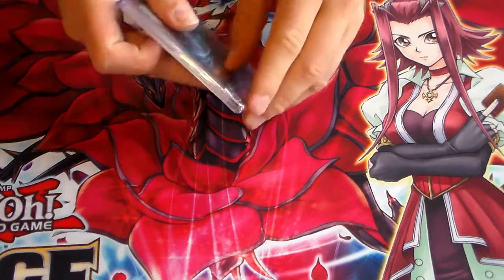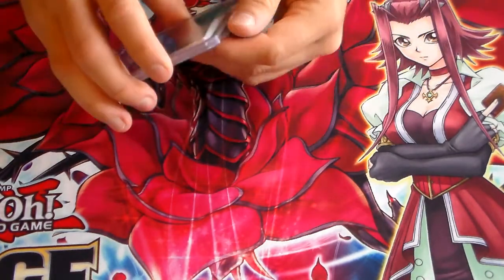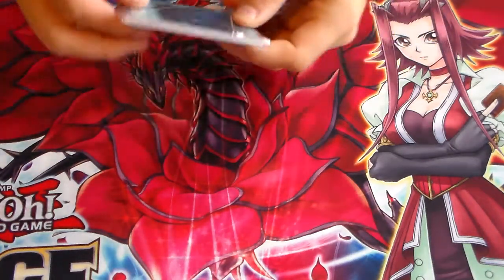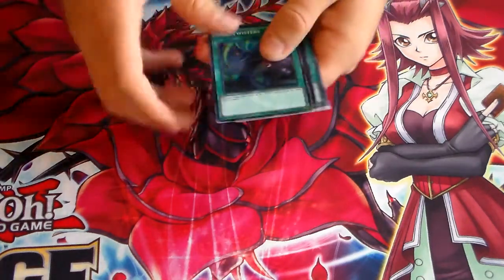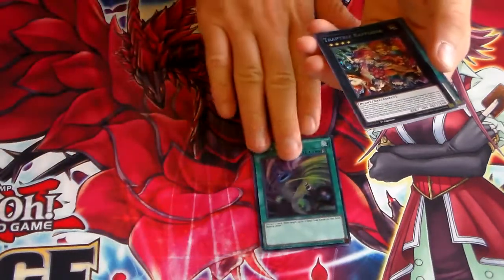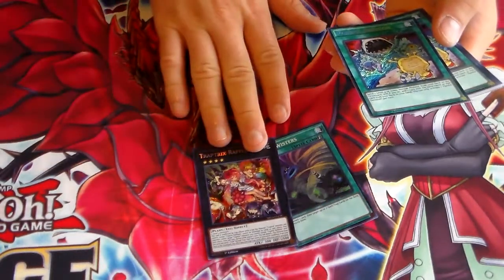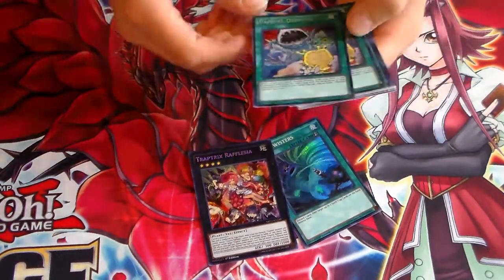This is Megapack stuff — that finally came in the mail after forever. So I got an extra Twin Twister. I already had three, but I wanted an extra one so I could use it in other decks that I do duel videos of. An extra Trap Tricks with Flasia — I'm building a Trap Tricks deck, and I just wanted a second one even though I owned one.